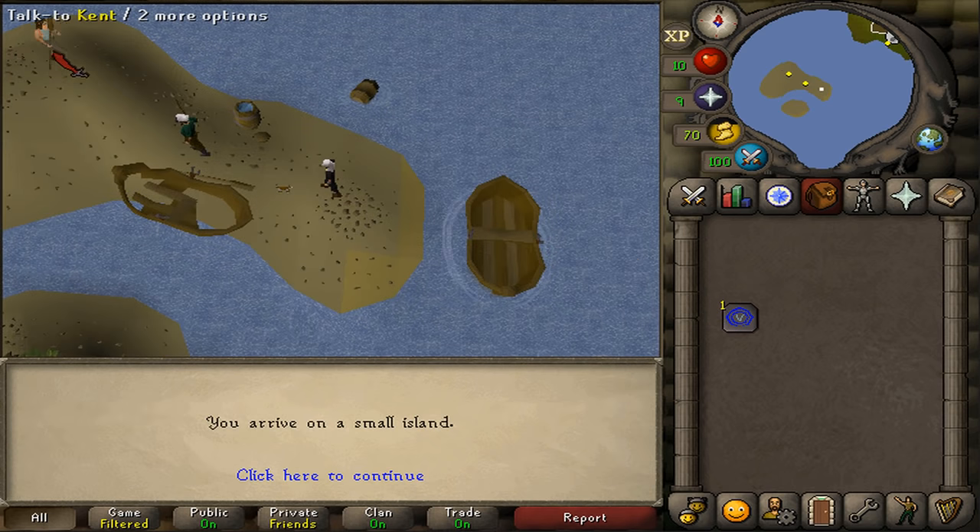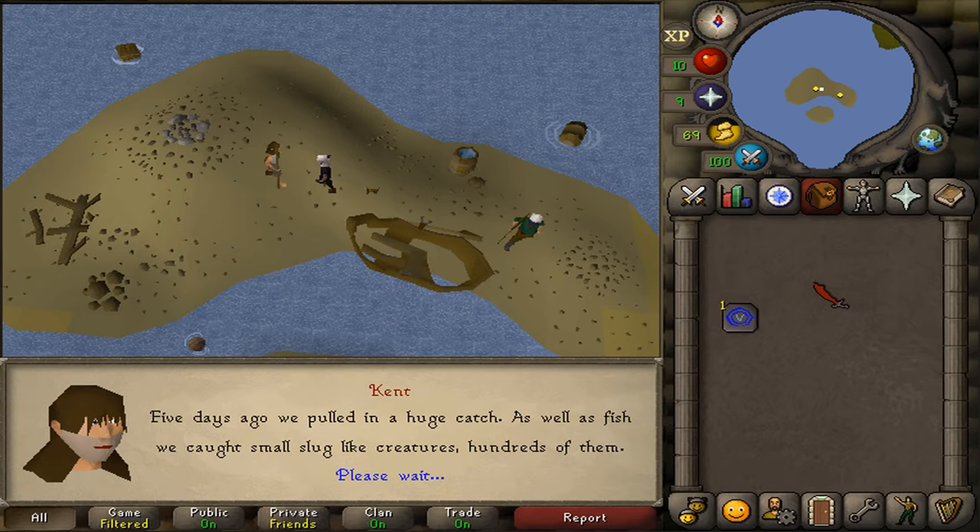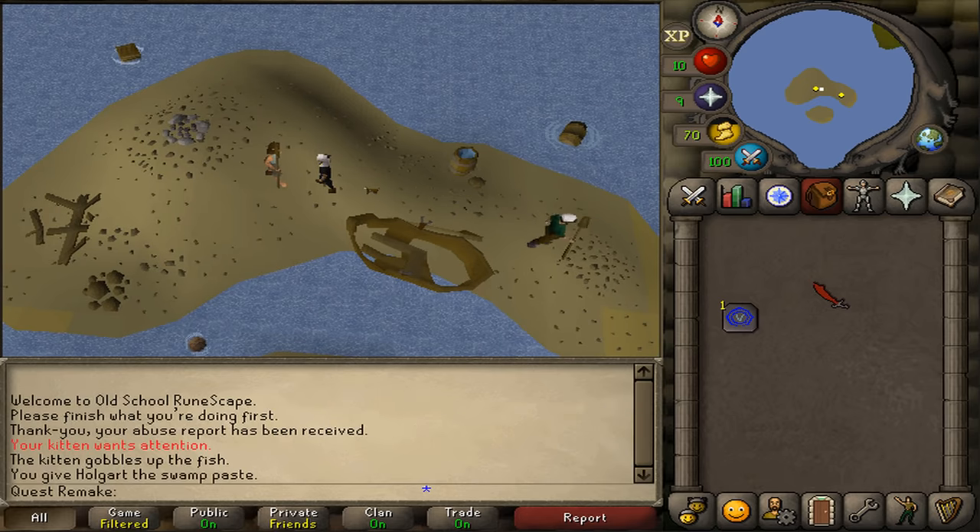On this island, let's talk to Kent, the other NPC on this island. This should also trigger another cutscene.